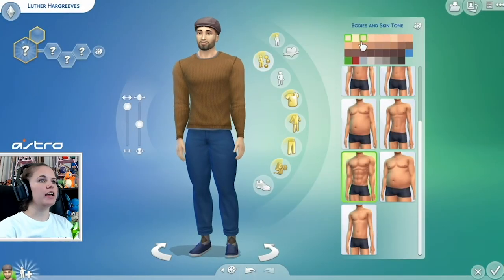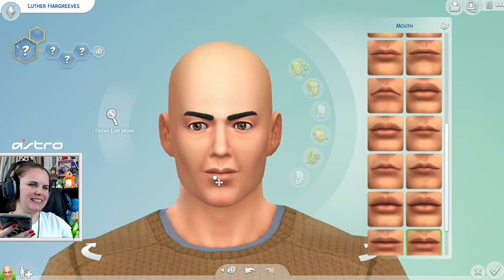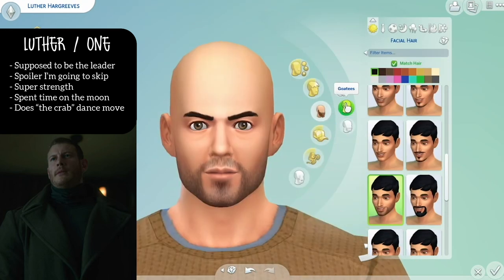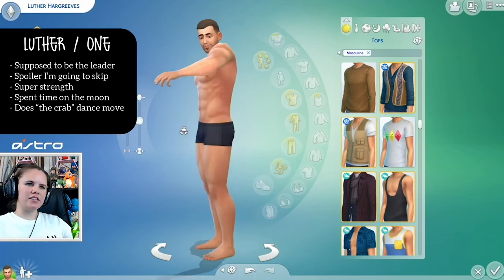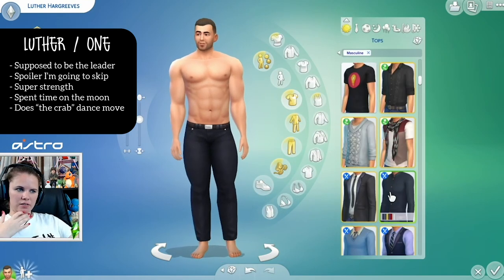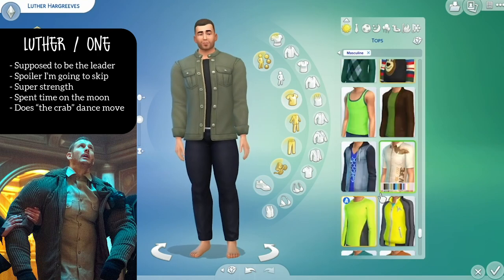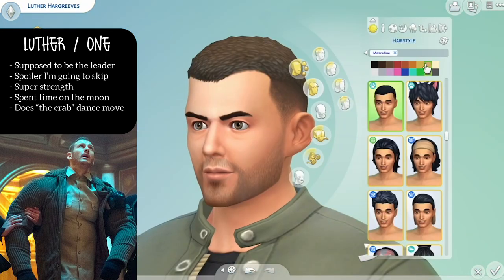I've tried recording this voiceover a couple of times, trying to squeeze in as much about each character as possible, but I realized I have all the screen time to just put character traits on screen. Luther was probably the most difficult for me to get correct in game without any custom content. I mostly struggled with his hair and the hair color - it's kind of a mix between a very dirty blonde slash light brown, a mousy brown, so it's not quite 100%. I'm very stoked about the jacket. I try to base these as close to screenshots from the series as possible, using some creative license since I'm working with only base game slash all of the packs.